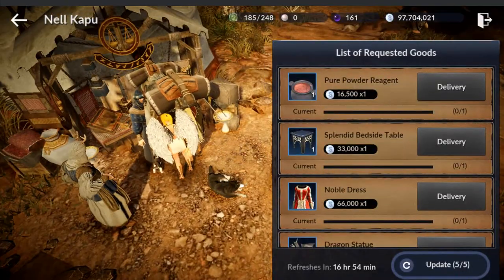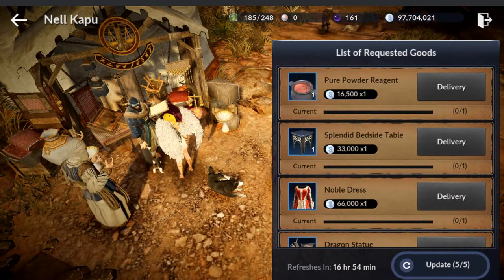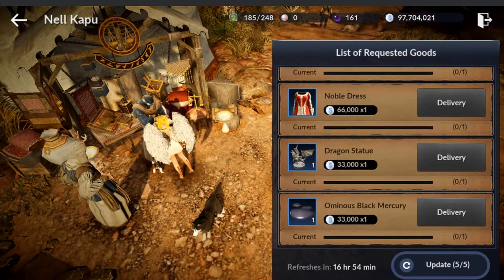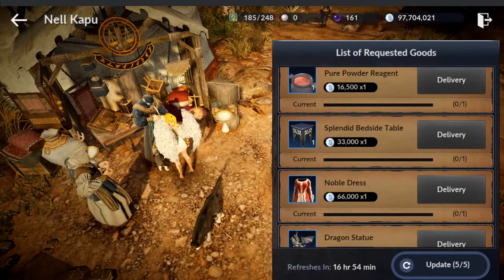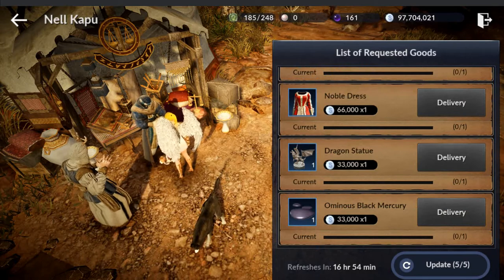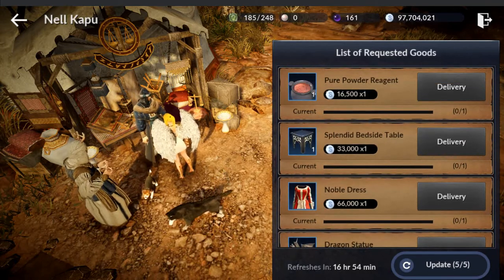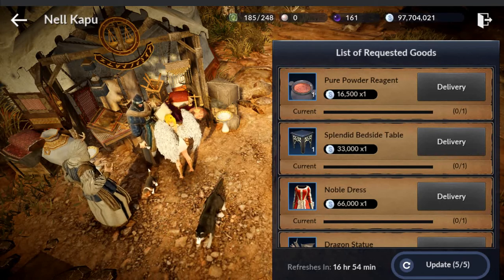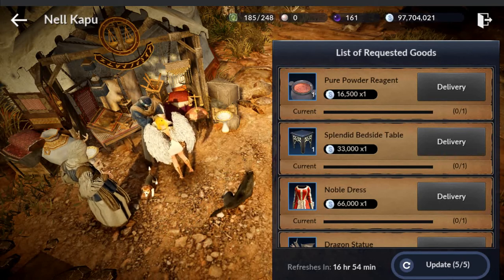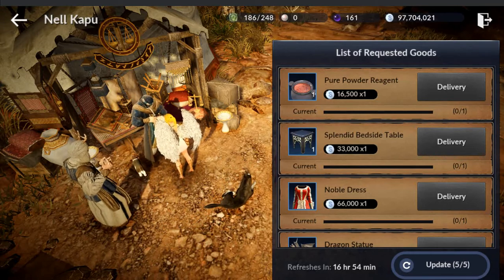And these are things that he's asking for: powder reagents, blended bedside table, noble dress — it looks familiar. These are things you can craft. The dragon statue and the ominous black mercury, no, you don't craft those. But the bedside table and the noble dress, we did see that we can craft those. So that is another way of getting silver in the game.